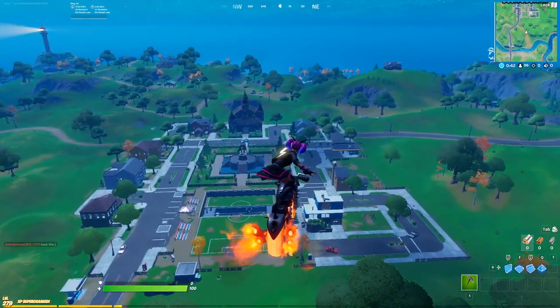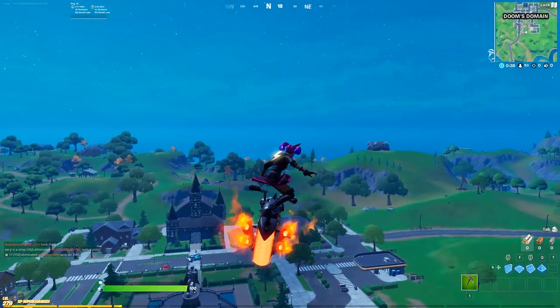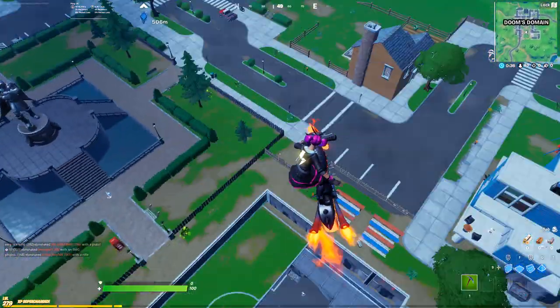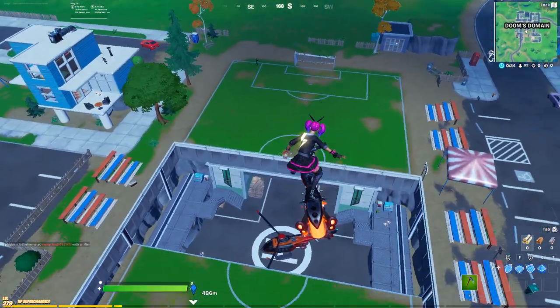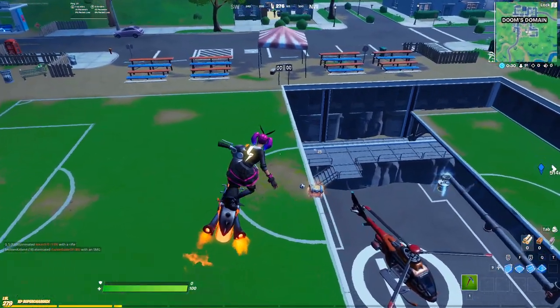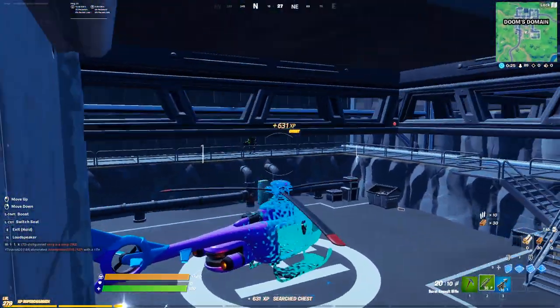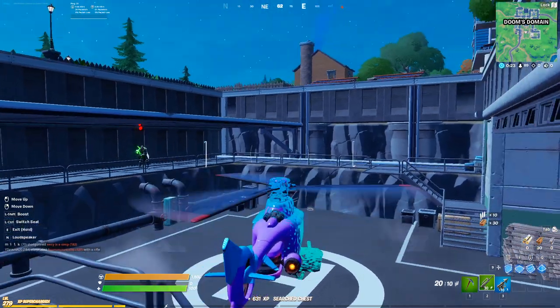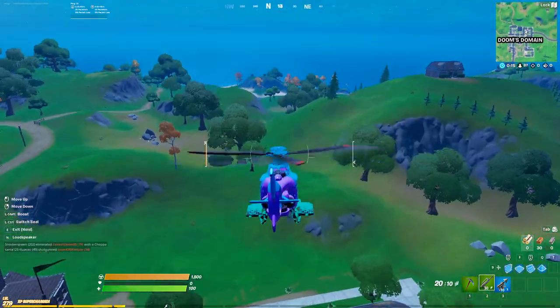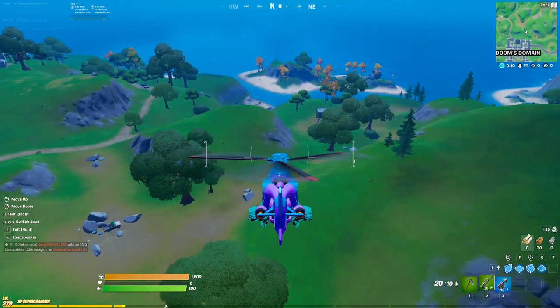The only thing is it slightly relies on RNG because you do need the pickup truck to actually spawn there. Basically, you want to be landing at Doomster Main, go straight into the chopper, and head over to that island. This is going to be the chopper that you use to fish out of, and I'll be showing you how to do that in this video. Get the chest there if it's there — have a few guns in case there's actually someone over at the island. The only slight problem with doing it this way is that you have to get lucky with the pickup truck spawning there.